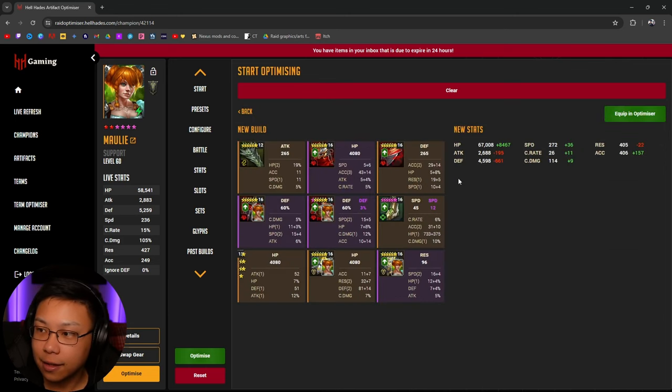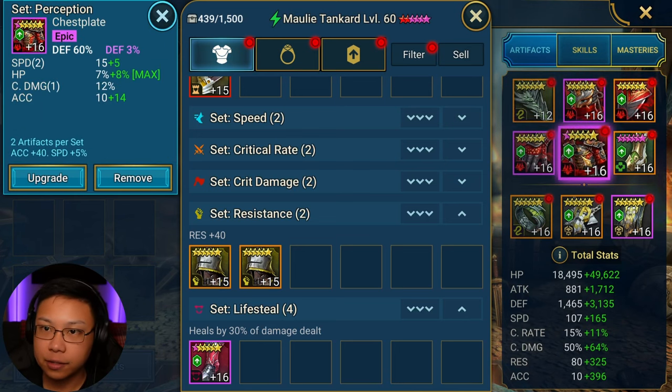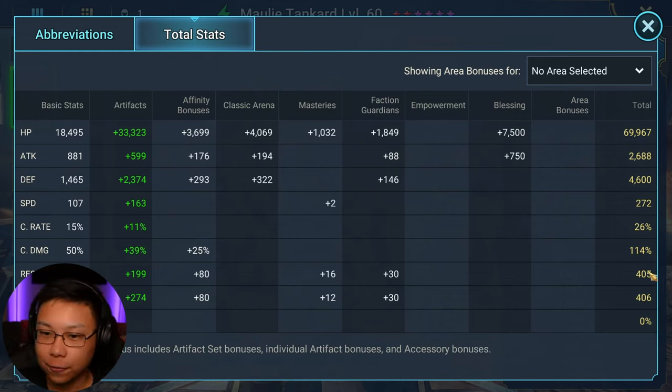It looks like this is going to give us two Perception sets — Perception is nice to have: speed, accuracy. HP, speed, accuracy — these are all the pieces of gear. Almost 70k HP, and I'm pretty sure if I ascended and enchanted, we could definitely get to about 70, maybe even 80k HP. 4600 defense — it's solid. Survivability stats: HP, defense, speed. Try to get her as fast as possible — she's going at 272. 400 resistance and 400 accuracy.